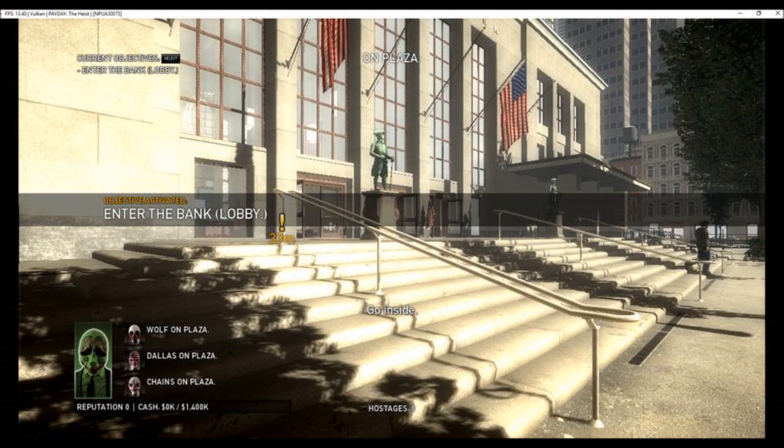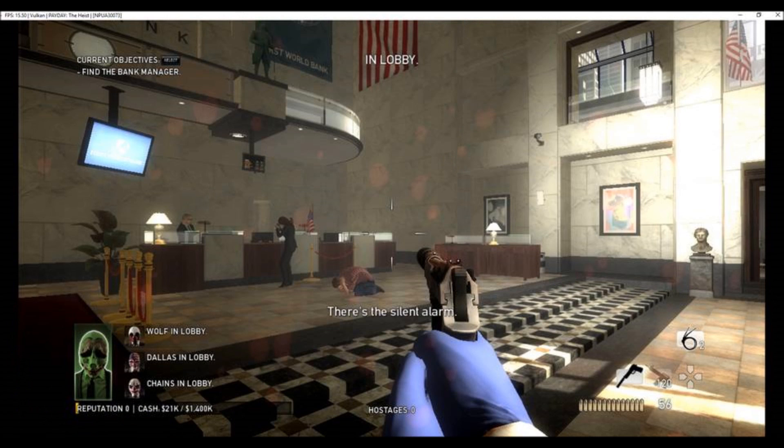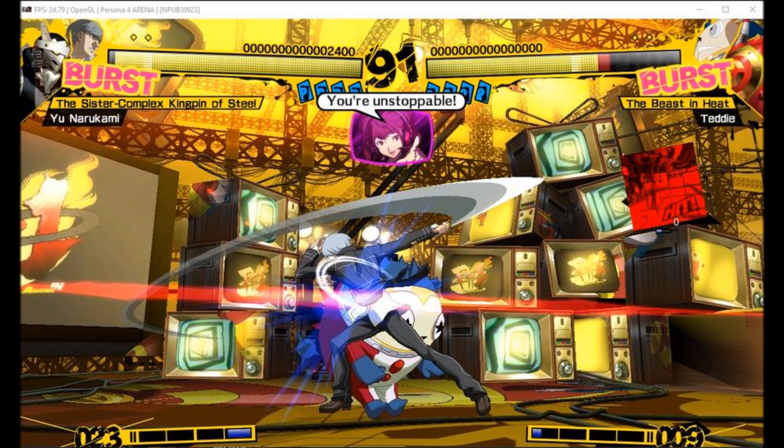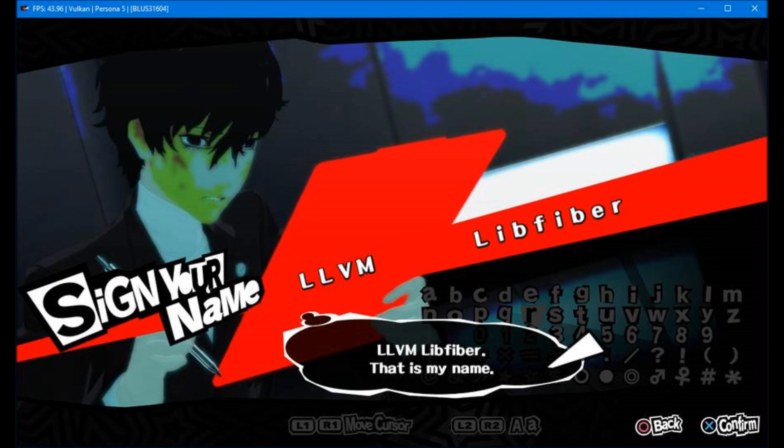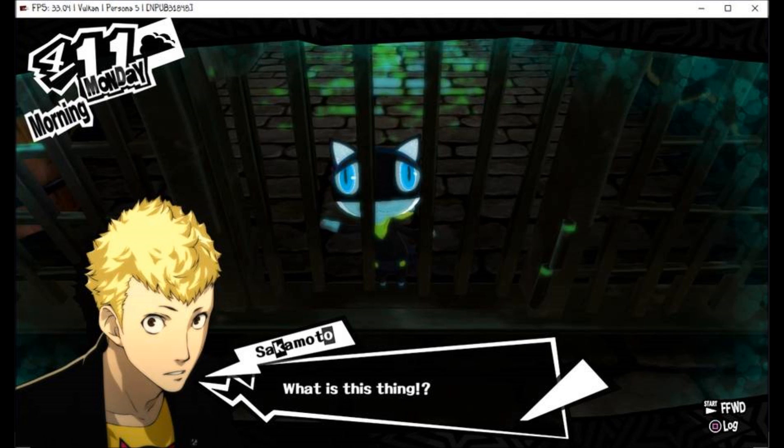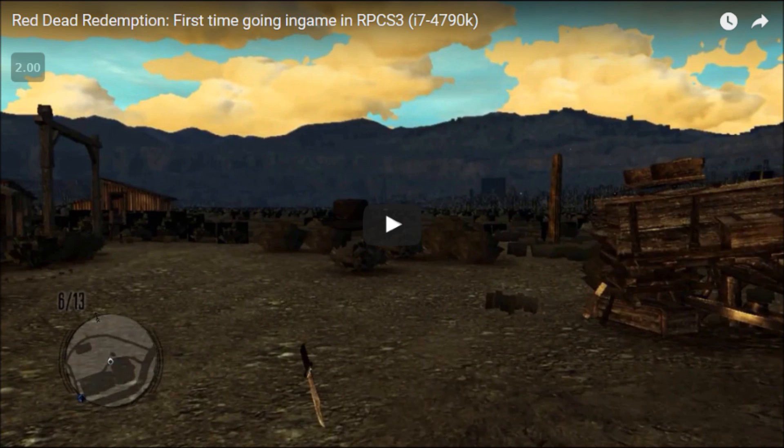Hay Day 1 — improved graphics, bloom issues, renders properly, still too slow. Persona 4 Arena and Ultimax — looks how they should, but too slow even on LLVM. The information on Persona 5 is now irrelevant and I will cover it in a separate video. Red Dead Redemption — thanks to LLE GCM it can go farther; there's a video, I will cover it later; KD-11 fixed the blue graphics.